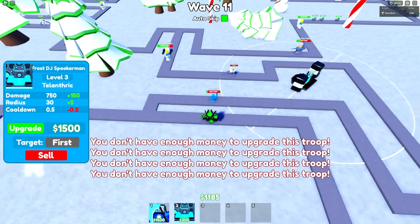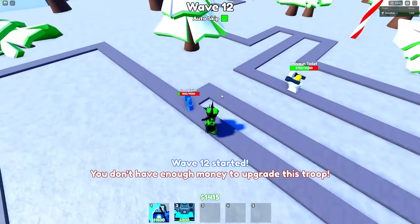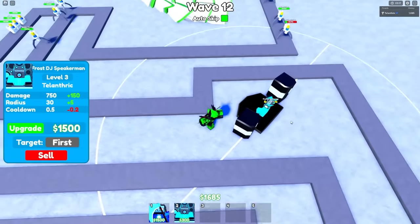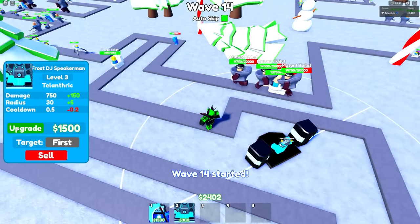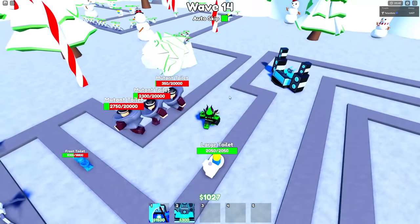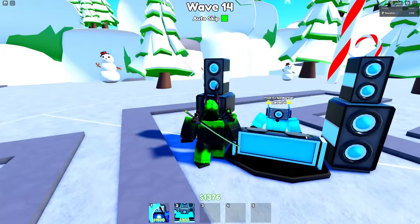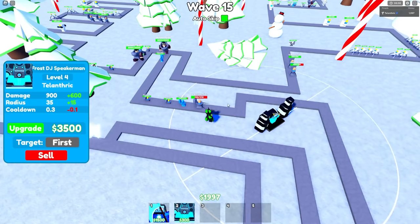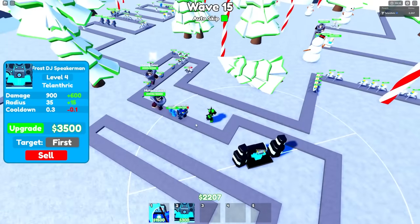Frost toilet is angry — what is he doing? Why does he just melt? Bad frost toilet, come back! Why does he keep turning backwards and glitching? I'm gonna have to tell Evan about this. Here's the 1500 upgrade, so now he does even more DPS and is shredding through the mutant toilets and boss toilet. Look at him go — this isn't exactly what I had in mind for his animation but it's pretty close.